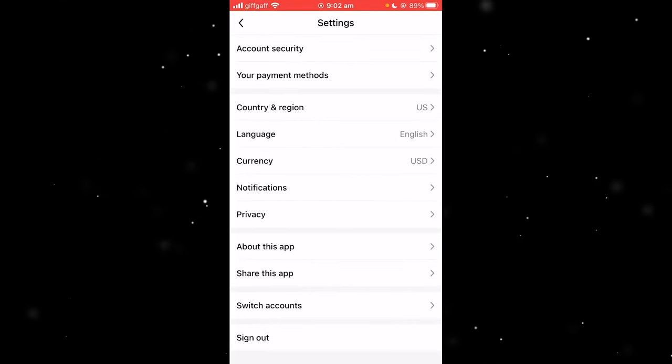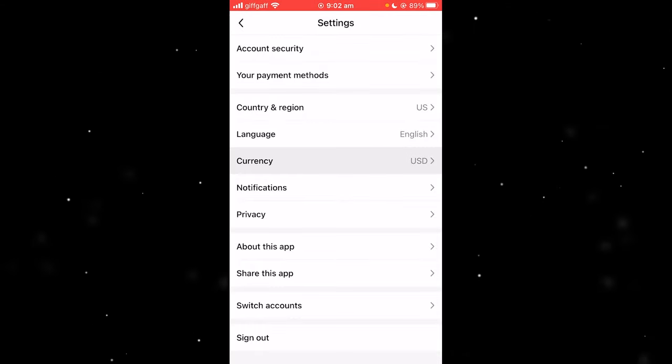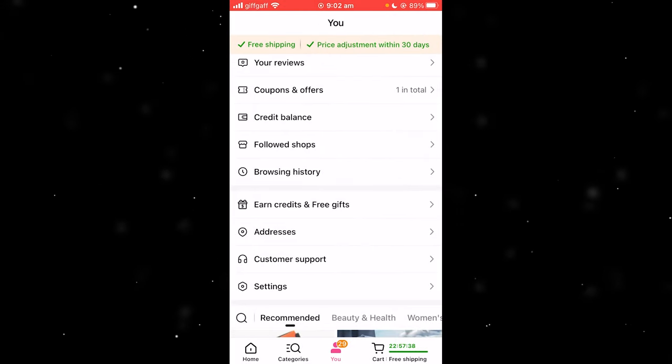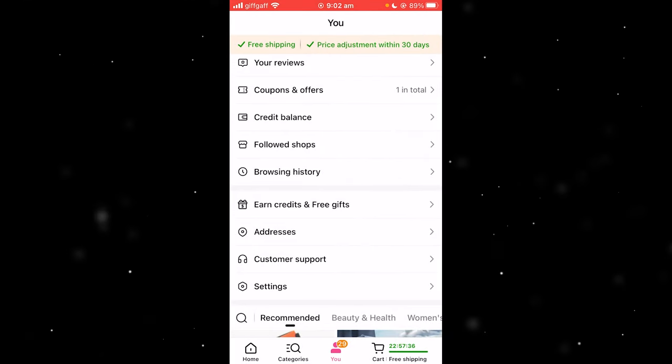And then once you're done, back out and make sure the currency is also in USD. If both of them are right, you can go back. And from here, click on "Earn Credits and Free Gifts."